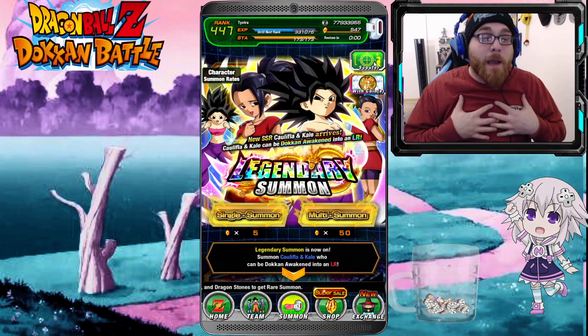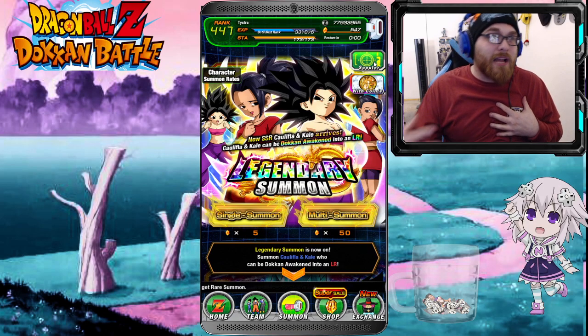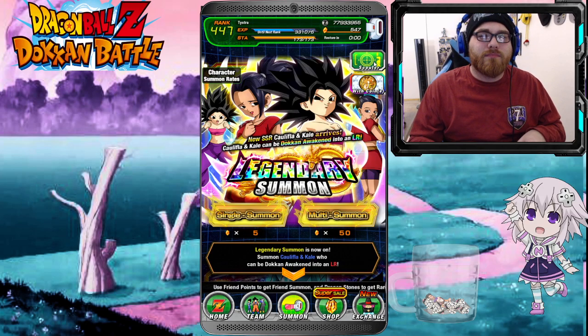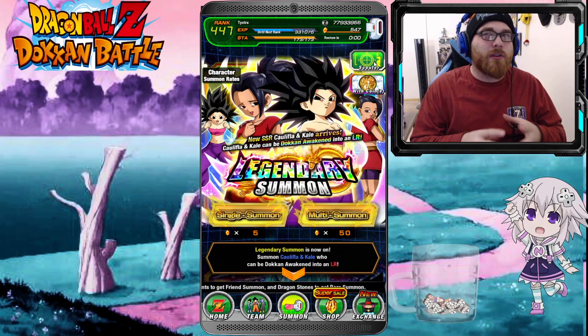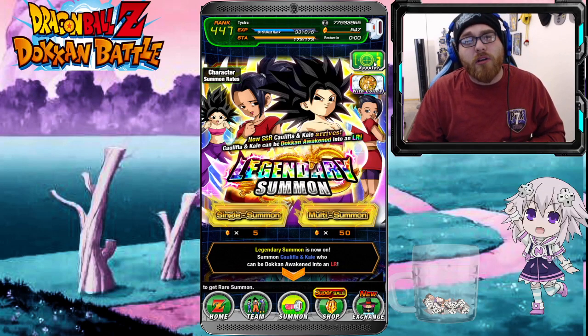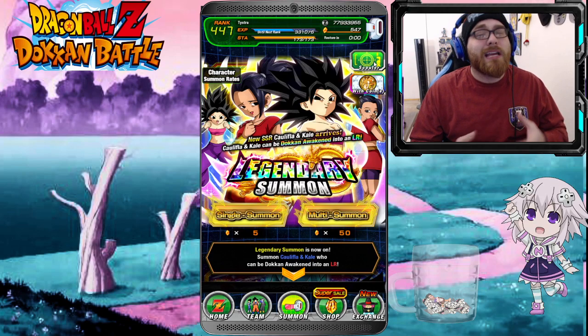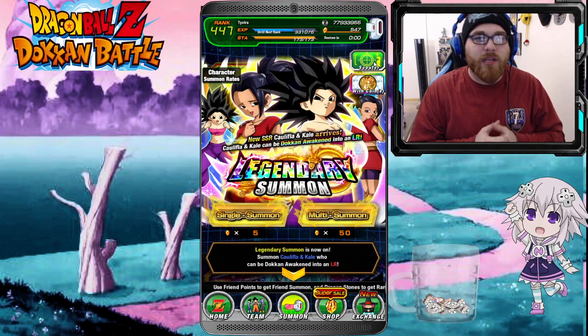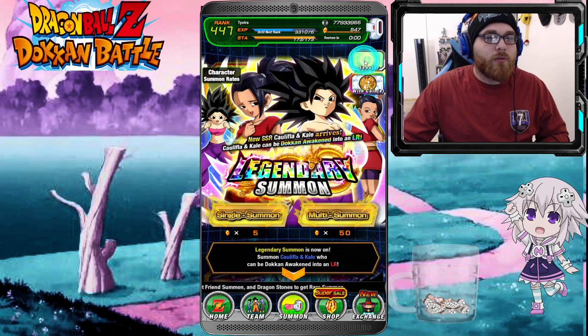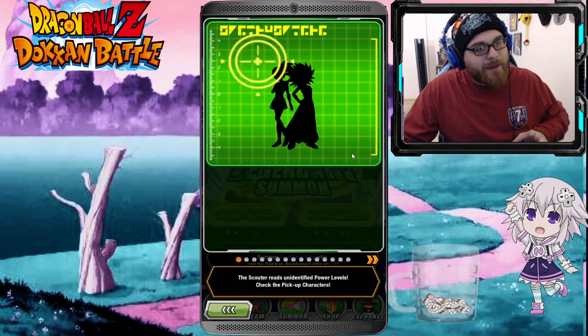There's a chance we could pull LR Tech Broly on this banner as well, which would be fantastic. My goal — I'm thinking either Sunday or Monday for my Dokkan stream — is to hopefully get Tech Broly and LR Kale and Kefla. We have until the fifth to get them, and I think we can do it, so if y'all give me a little bit of your luck we're gonna look through this real quick.